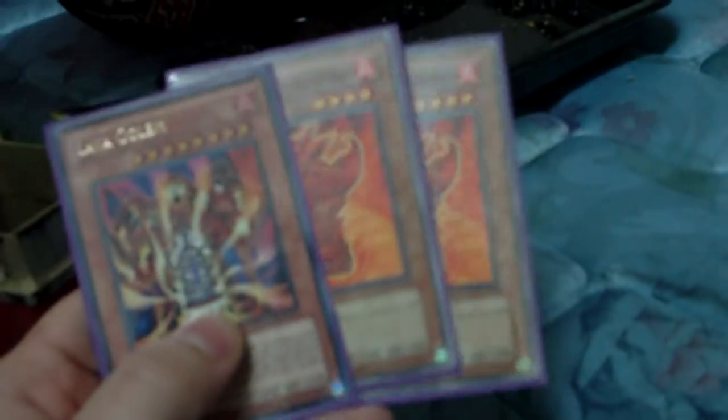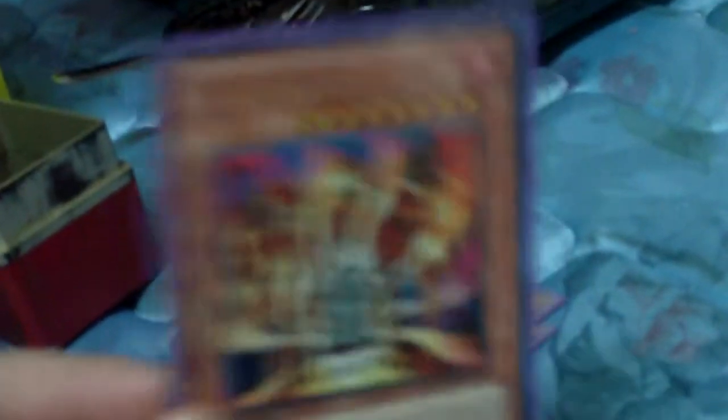One Lava Golem — I can still play Lava Golem. I did that to a Gravekeeper player today; he started setting up monsters and I dropped Lava Golem on him. He said I couldn't, I said it's a Fire monster. People ask why I tech one Lava Golem — it's because there are certain monsters I hate, like Legendary Six Samurai, that I'd rather just tribute off than waste all my spells and traps on. It also works really well against Gravekeepers so they can't do their setups.